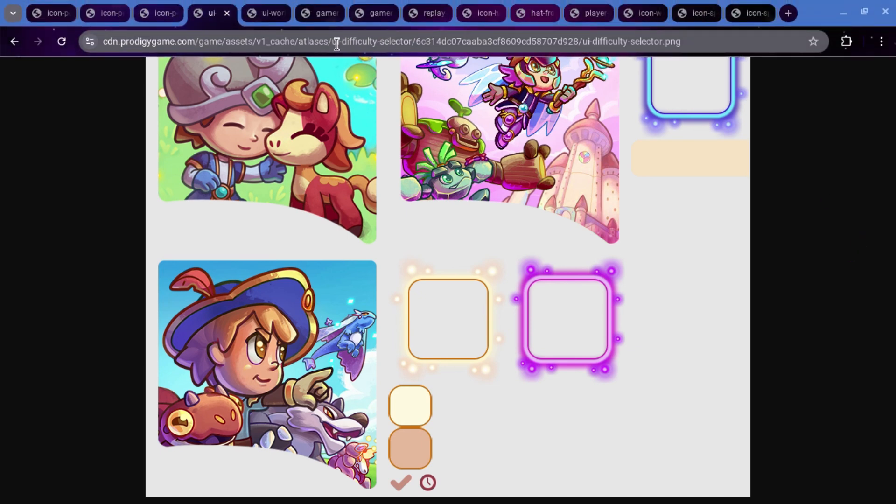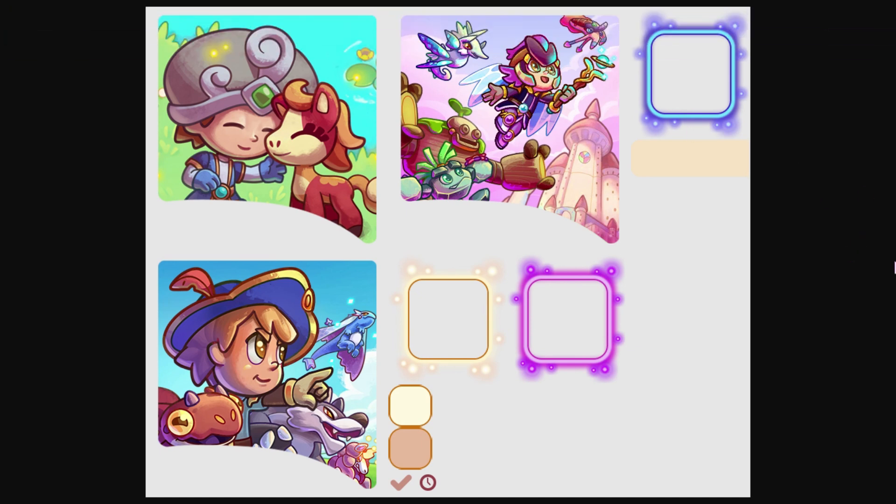So this is called UI Difficulty Selector, and we are going to have three difficulties that we can select from. I assume this is easy, this is hard, and then this is expert or maybe extreme, I can't remember exactly. So I assume this yellow one could go with this, or it would go with this; this will go with this or this; and then the purple, I assume, will go with this.